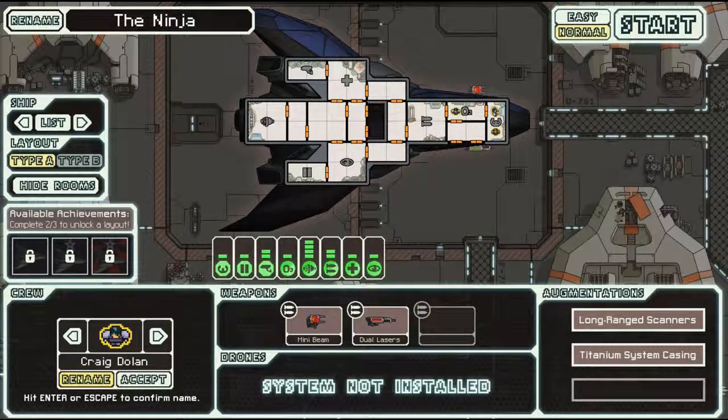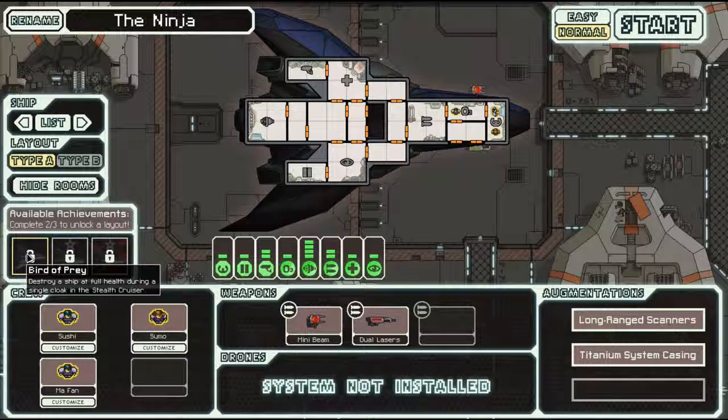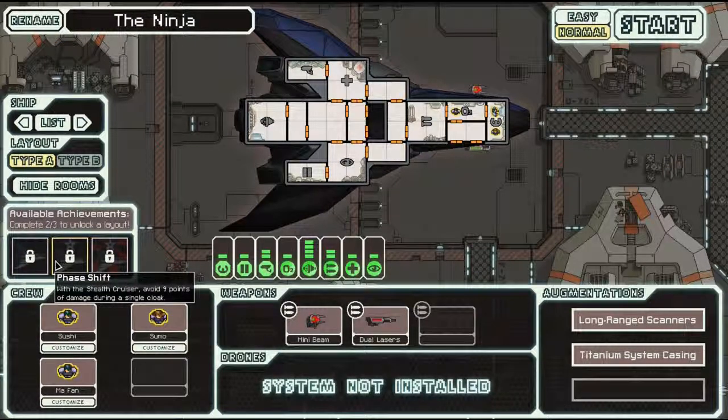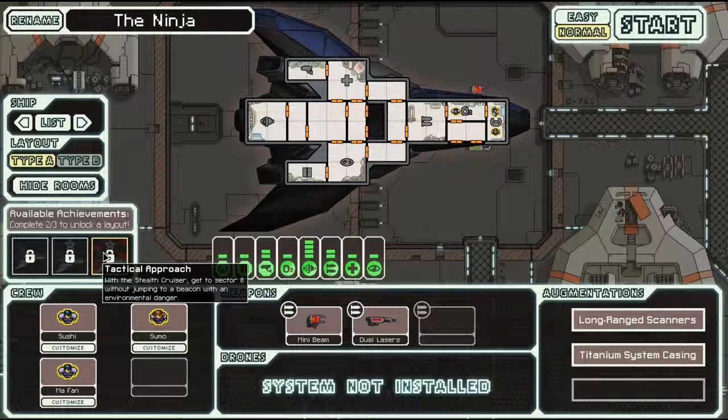We also have our crew members. We'll name him Sushi because I think that's a pretty scary name personally. Elizabeth, you look like the sumo type, no offense. And finally, my fan — you're gonna stay my fan. Let's look at our achievements: destroy a ship at full health during a single cloak in the stealth cruiser — that sounds a bit difficult. Avoid nine points of damage during a single cloak — that's possible. Get to sector 8 without jumping to a beacon with an environmental danger — that sounds pretty difficult as well.